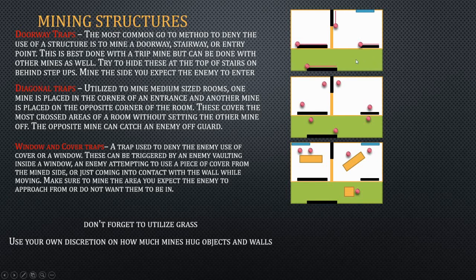You've also got your diagonal trap mines, which you just place in the corner of the room. One of the mines will be placed on one of the entrances and the other will just be placed diagonally, so it just surprises the enemy. It's just the most common placement that doesn't interfere with one another generally. Then use mines for covering windows and cover — place them where you think the enemy will want to take cover from, or if they're going to enter a window. Don't forget to utilize grass and use your own discretion when deciding how close to place the mines. If you place them close, it will be much harder to spot them, but there's less of a chance they'll detonate.